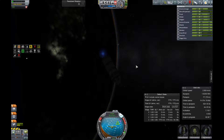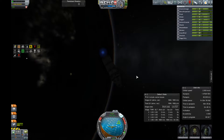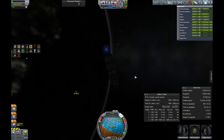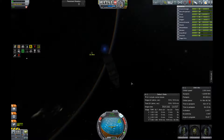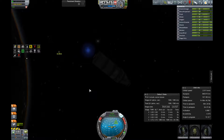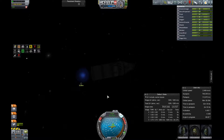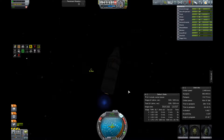Once we get close we're just gonna burn like every other rendezvous, with the big difference being that the relative velocity to the target is very very high so I need to burn for a long time. I time accelerated it at four times as always, and now we're shooting past the station and need to get ourselves into the right orbit.